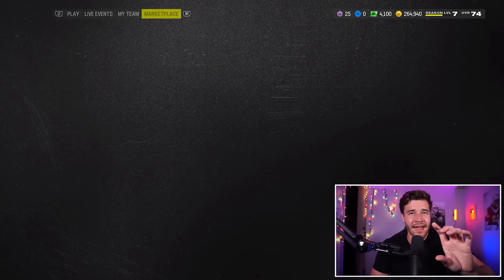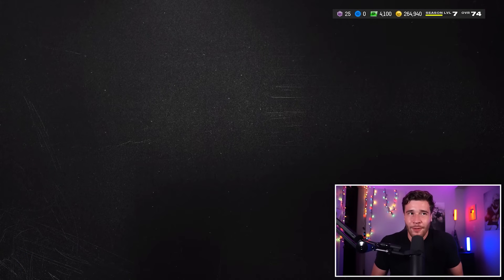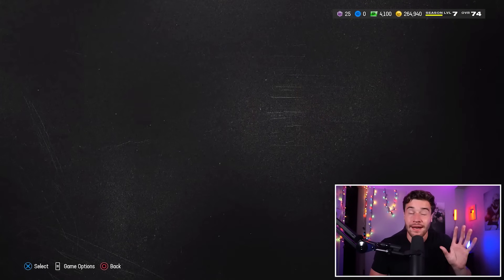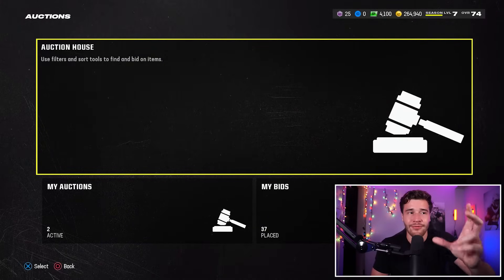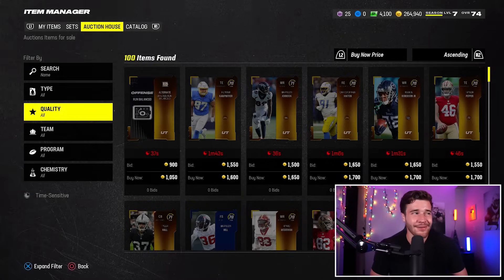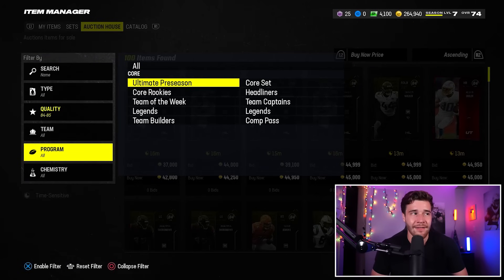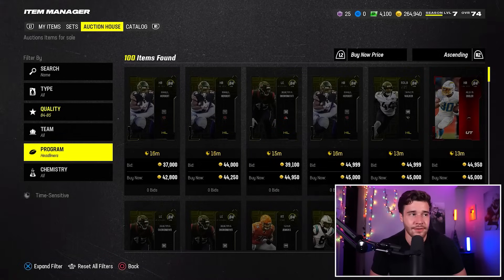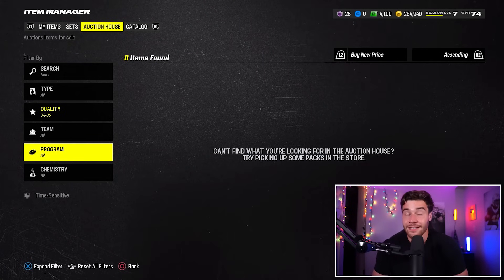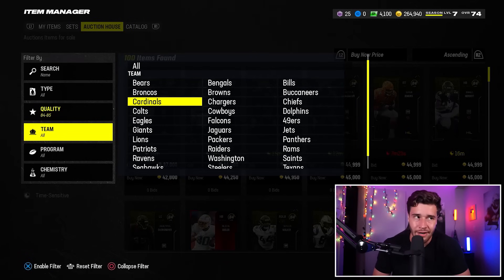I'd recommend you do this set about 10 to 20 times to make around 30,000 to 60,000 coins of profit. Then let's move on to the next method. To be fully honest, there's not a ton of super great coin-making methods in this game, but here's one I don't mind — sniping on probably the most high-volume filter in Madden 24 right now. What you're going to do is go to quality 84 to 85. Unfortunately, you can't filter by the headliner promo directly — if you go by headliner it literally says there are no cards in this filter. So you have to filter it manually and go down by different teams, looking to buy these headliner cards at about 35,000 coins or less, then sell them for 40K.